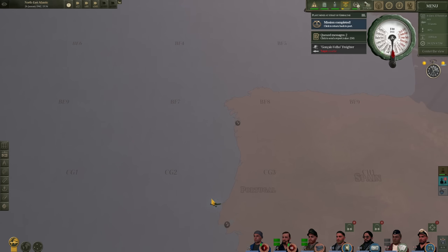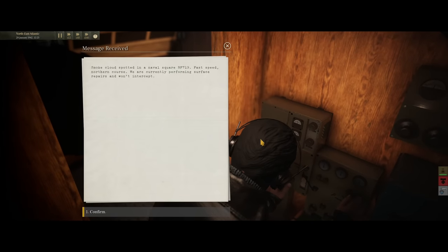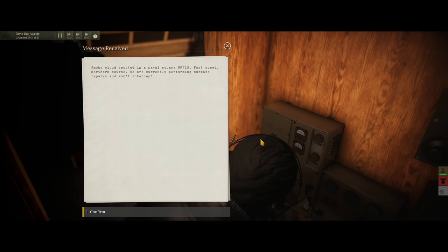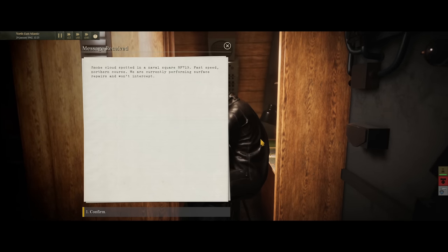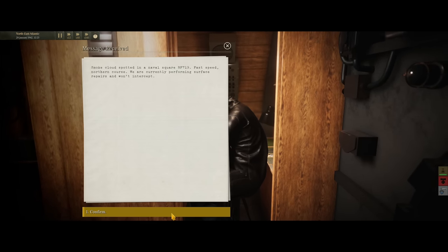That could have been a huge diplomatic incident, but thankfully we prevailed. He knows we're watching — that's basically what we need to know. We've received a message on our way back to port: smoke cloud spotted at Naval Square BF 719, fast speed, northern course. We are currently performing surface repairs and won't intercept. So let's see if we can have a look and see what this is.